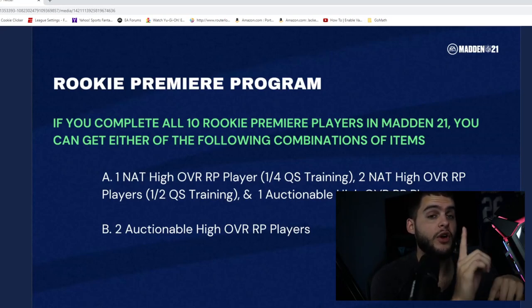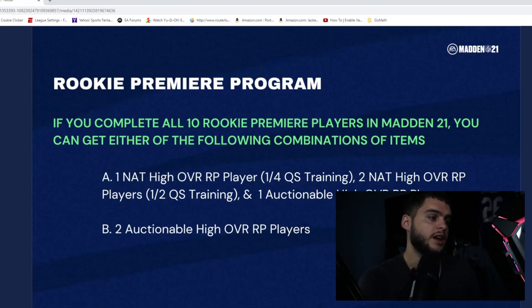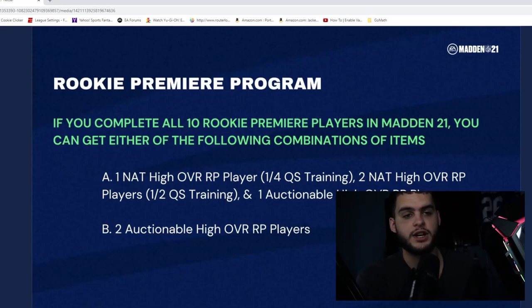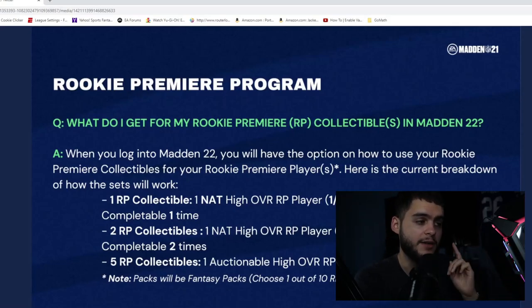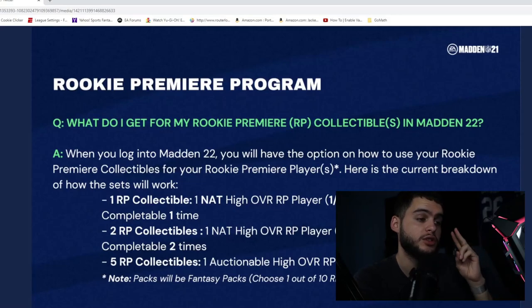There will also be an option for two auctionable high-overall rookie premiere players for five tokens each. So if you're a god-squad day-one player, you can take them all auctionable and sell them. You could keep Ja'Marr Chase and sell the second one. These packs will be fancy packs. In summary: one token slot, two token slots (used twice), and five token auctionable slots (used twice) — for a total of ten tokens if you complete all ten rookie premieres.